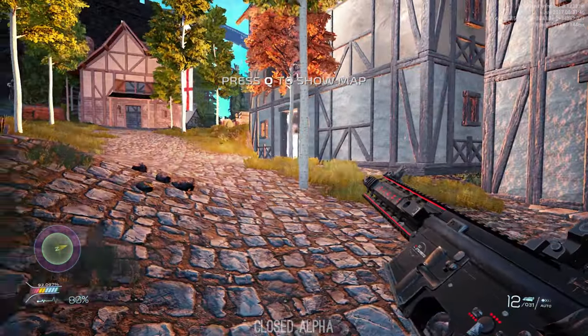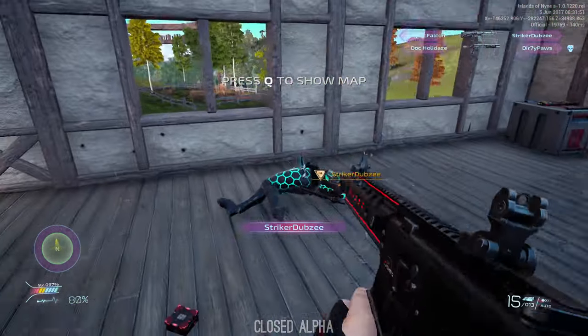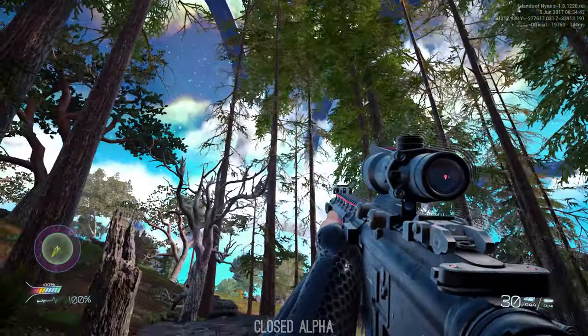You may have noticed from the intro players wearing some kind of neon nano suit, making it easier to be spotted, but you don't take fall damage and you can find body armor and helmets around the map. The map itself is fairly large and detailed.